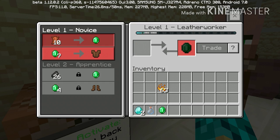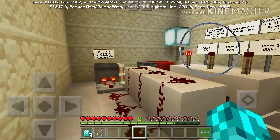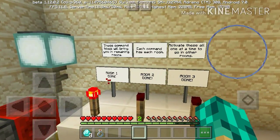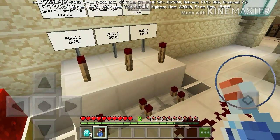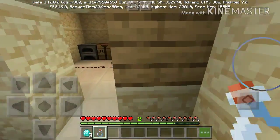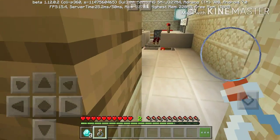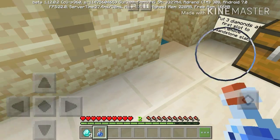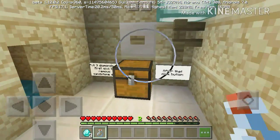Trade! There we go, we've completed this level. Any water left in there? I'm guessing — let me fill it back up really quick. Water is over here. We got three diamonds — oh wait, we don't need to fill it back up. I know what we need to do: put the three diamonds in here.